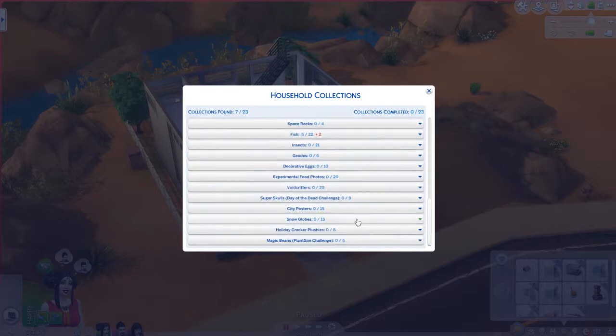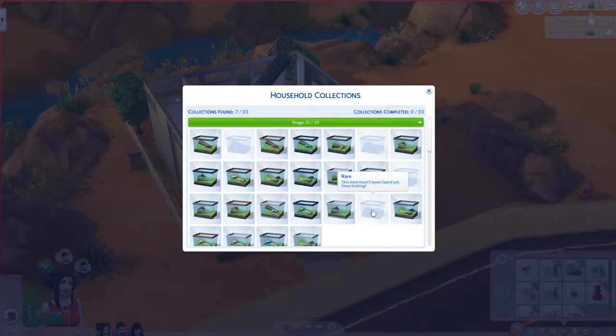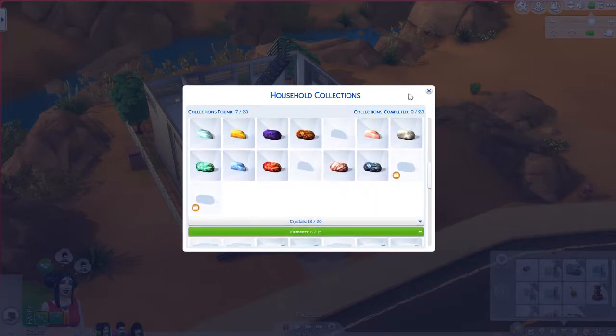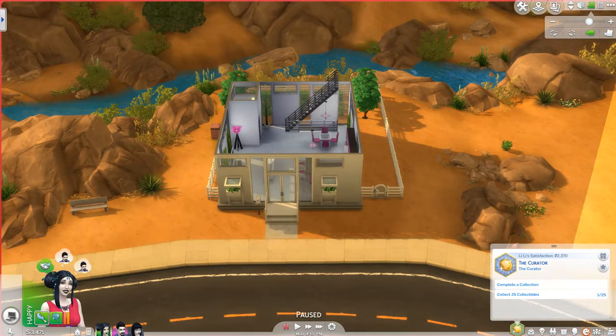Nope. So we're almost done with the frogs, and I think that's the one we're going to have to complete. We have one rare frog and two uncommon frogs. It's nice that it kept track even though we sold them. We only have a few medals we haven't found. I hope this aspiration completion isn't required for House 1 — I better check, because I'm going to cry if we were supposed to finish that.